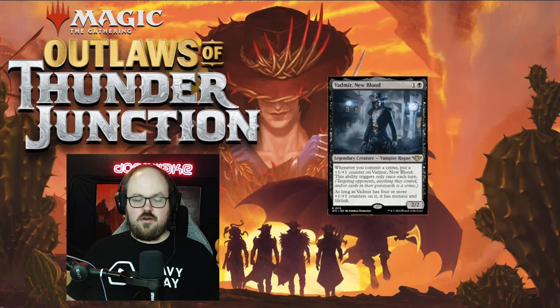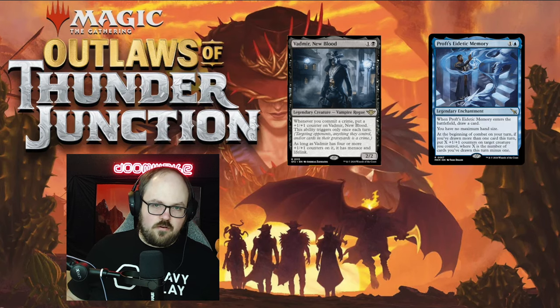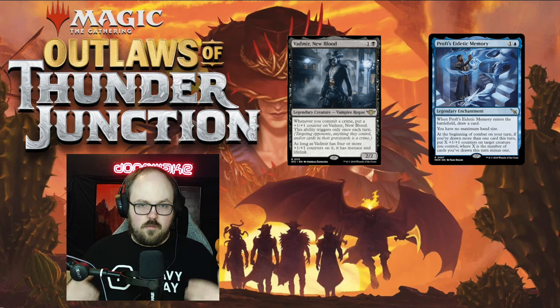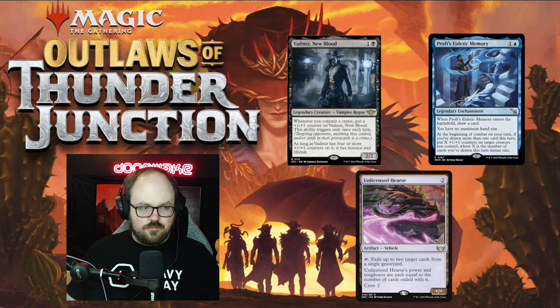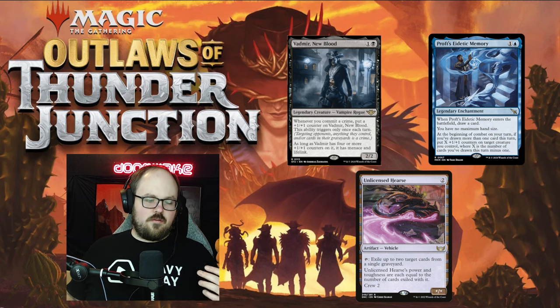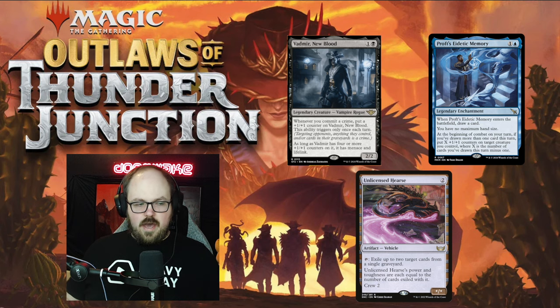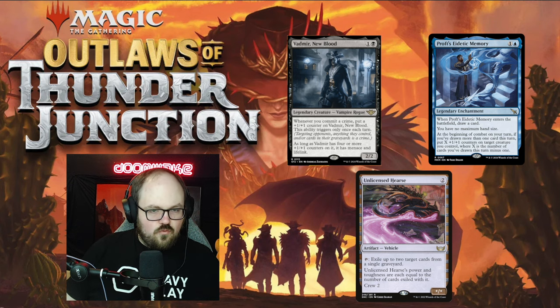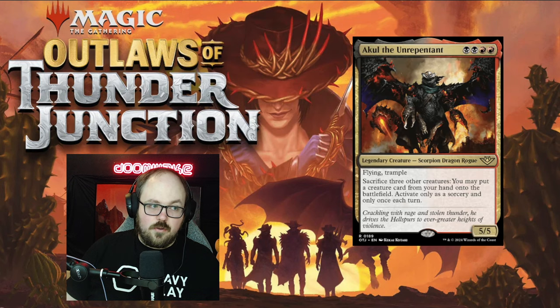I think this is still decent. As long as it has four or more counters it has menace and lifelink — once you get it to a 6/6 with menace and lifelink, that's pretty good. The spot where I really like this card is specifically in the Profs Eidetic Memory deck in standard, which I recently won an RCQ with. Profs puts +1/+1 counters on things and that deck already has decent ways to commit a crime. If you can maximize crimes committed, this scales out of control later — a 6/6 menace lifelink is really hard for your opponent to race.